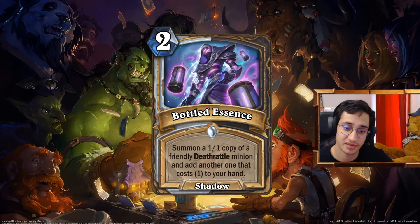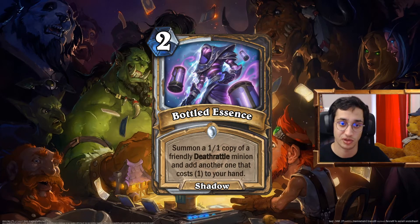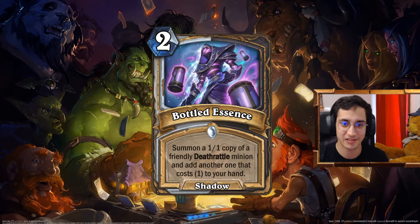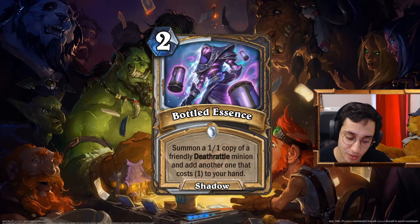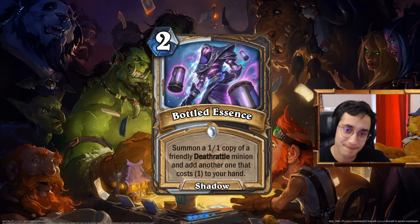Bottle Lessons — this is the wrong version. Normally it's 1 mana. I copy-pasted all the images on each file and sometimes forgot to put the new version on the dual class card. But yeah, it's 1 mana normally. Summon a 1-1 copy of a friendly Deathrattle minion and put another 1-1 in your hand that costs 1. It's reminiscent of Unearthed Raptor that made Deathrattles cost 1. Like 'bottled essence' — small, compacted souls. In Rogue you have a lot of ways to use that. In Deathrattle Rogue you want as many Deathrattles as possible, as cheap as possible so you can combo with Baron — that guy that eats all Deathrattles and resummons them. Or maybe Umbra. Just a neat little spell.